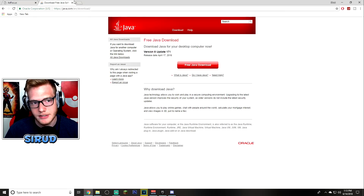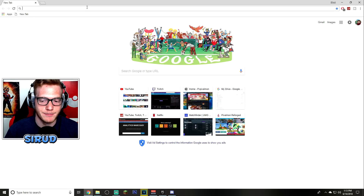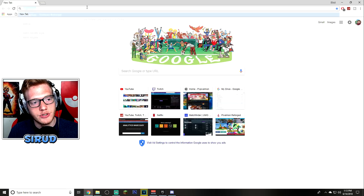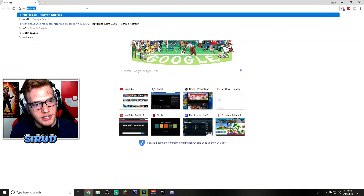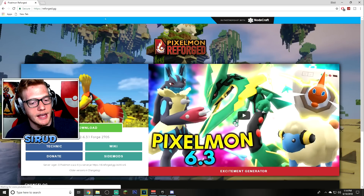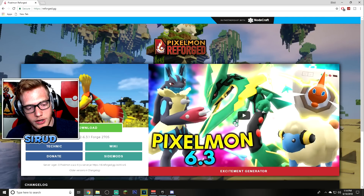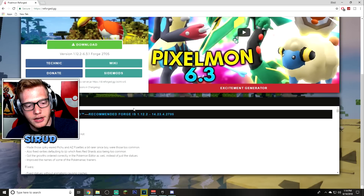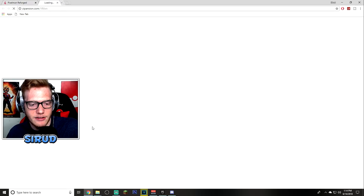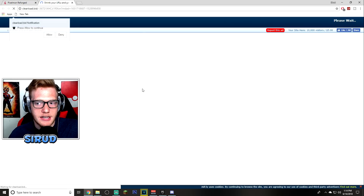Now on to the last download — probably the most exciting part. All you have to do is go to reforged.gg — the link will be in the description, so don't worry about it. Hit Enter and here you are — here is the mod. All the updates are listed here, but all you really need to focus on is clicking the Download button right here.